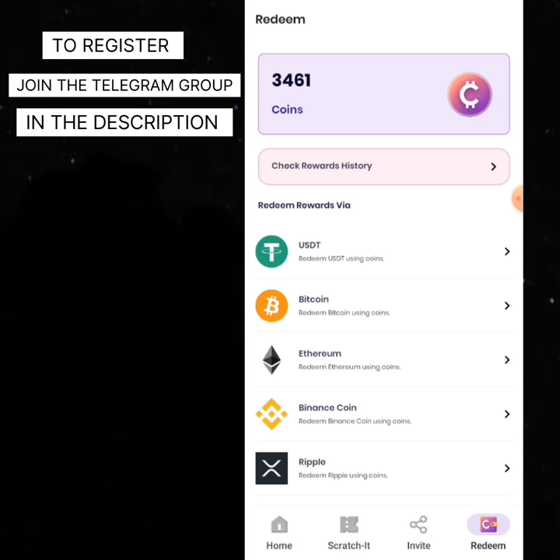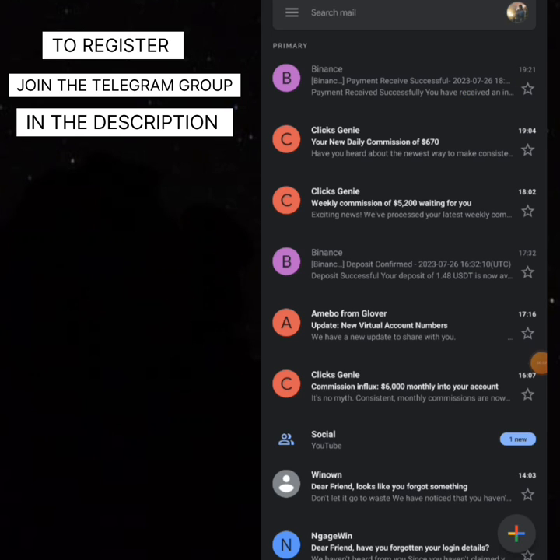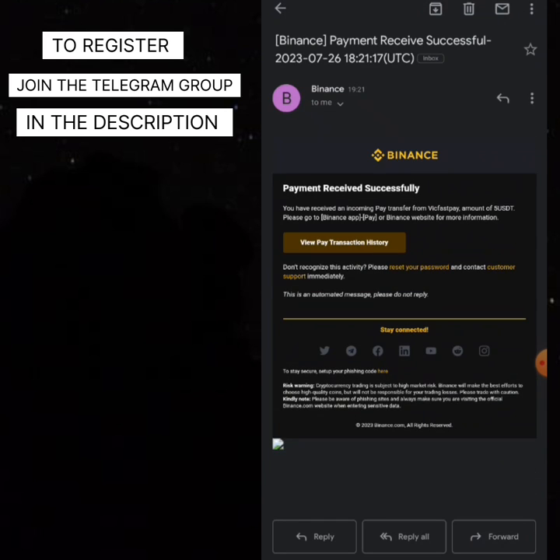I have around 3,461 more coins, so I'm going to leave this one here and try making it up again to get more coins. You can go get started — this is a very good way to make money. You can see they're telling me congratulations, I have successfully redeemed my reward. I finally got the payment but very, very late — this is 7:21 PM of the next day, almost 24 hours after we requested the withdrawal.